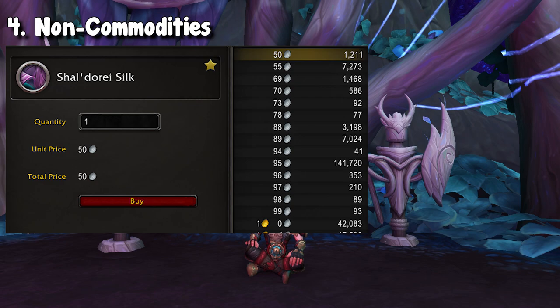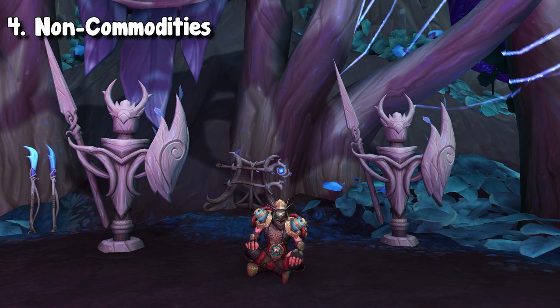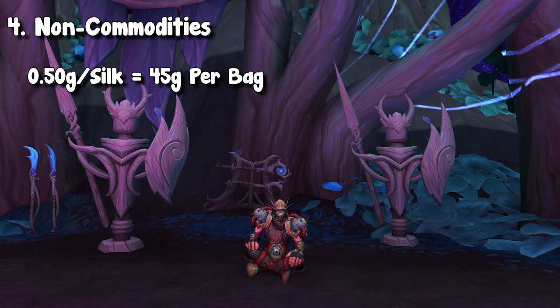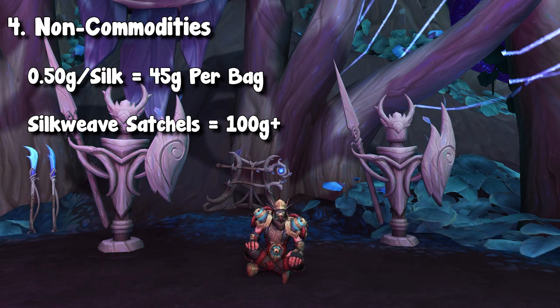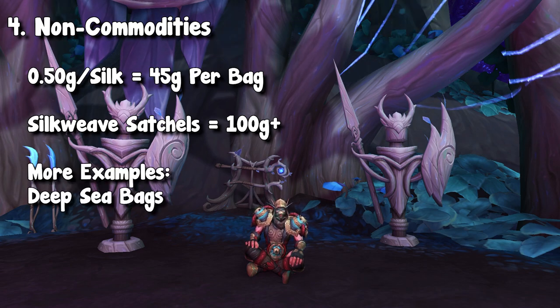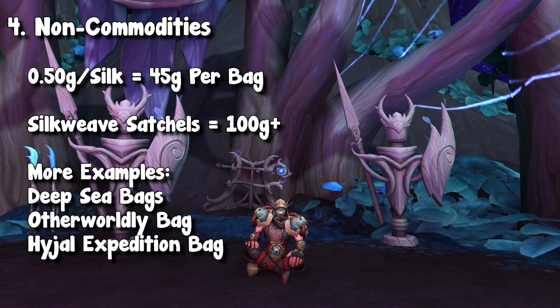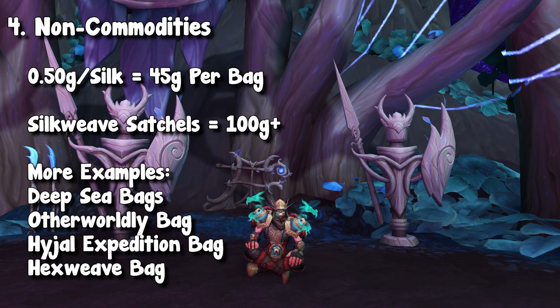Just recently, I was able to pick up a ton of bolts of silk for less than 50 silver apiece. It takes 90 silk to create one silk weave satchel. Buying them at about 50 silver, that means it cost me 45 gold to craft a satchel. I've been selling those bags for 100 gold plus, or even 200 gold, depending on the day. There is a ton of silk to go around on the auction house every single day. You can do the same thing with deep sea bags, as deep sea satin is getting cheaper and cheaper. You can do this with the cataclysm bags — you have the otherworldly as well as the hydral bag, which is selling for anywhere between 4,000 to 6,000 gold. You even have hex weave bags, nether weave bags, and your shadowlands bags as well, which are just very, very good.